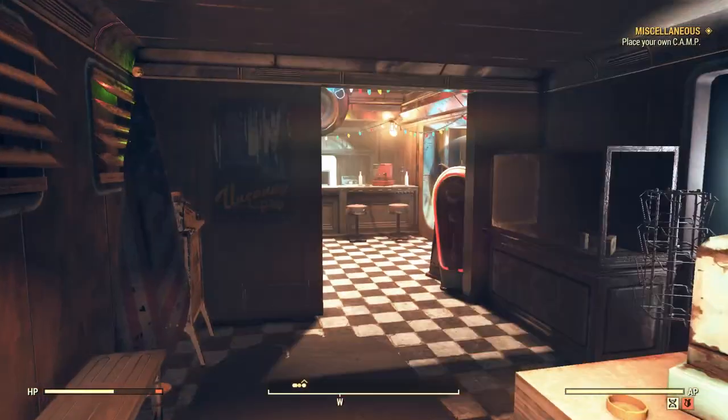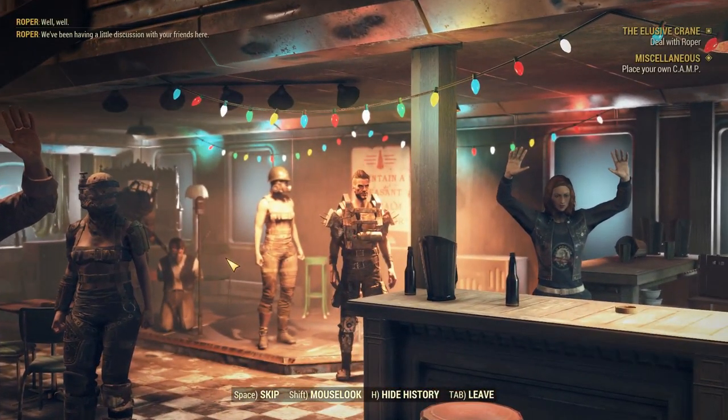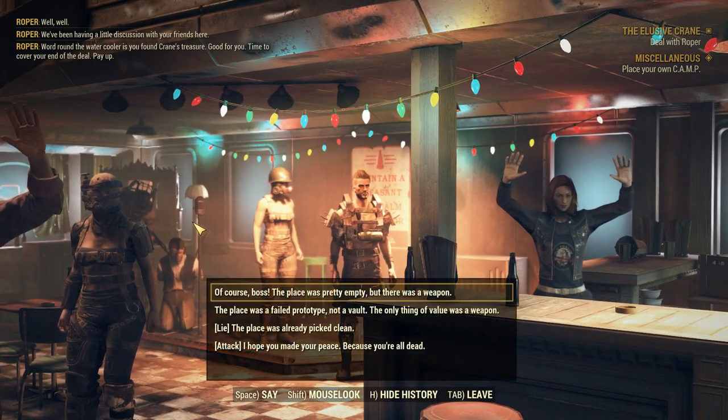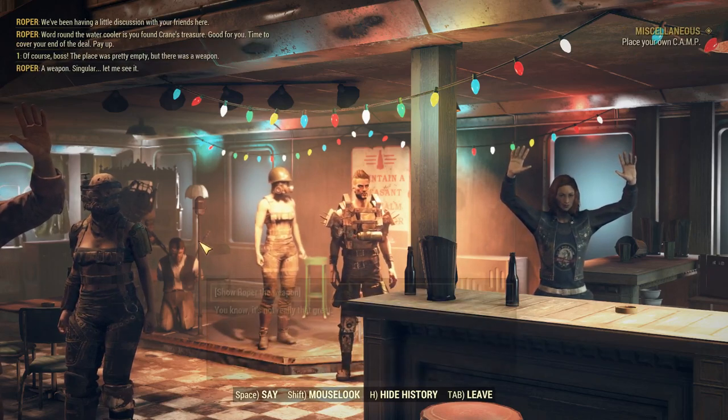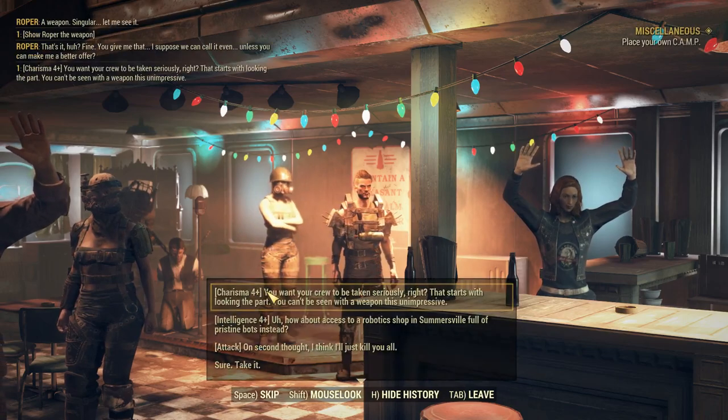He's not exactly friendly, as you can see. You can skip the dialogue as fast as you want — just say 'okay boss.' If you do want the weapon, you can show him the weapon and then use a charisma or intelligence check to keep it.